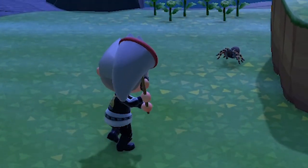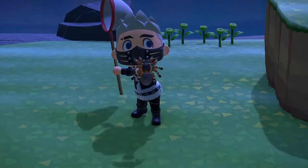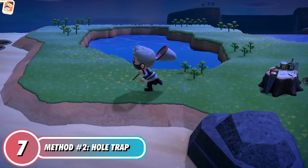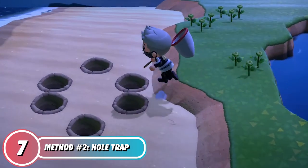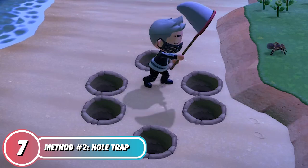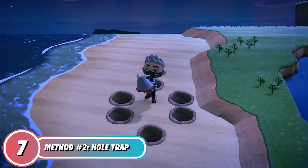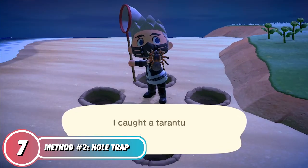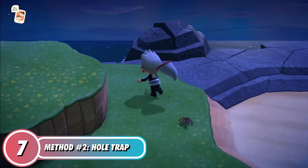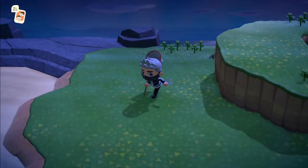The second method is called the hole trap. If you're being chased by the tarantula and you don't have enough reaction time, you can use this method to draw it into the trap and catch it without having to worry about being bitten. For this method to be effective, I recommend drawing a little bit of distance when being chased and making sure you jump on the other side.